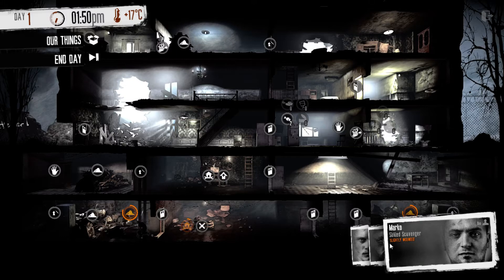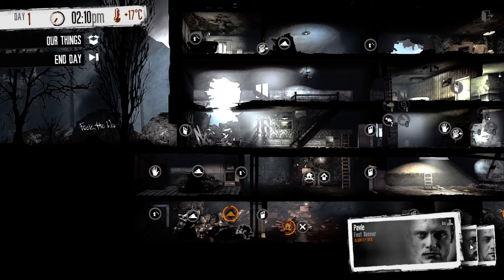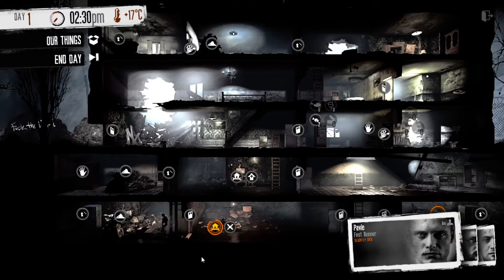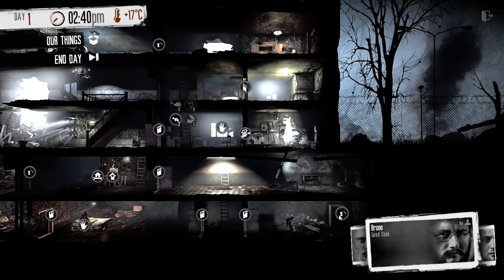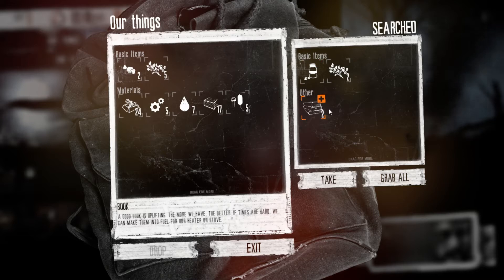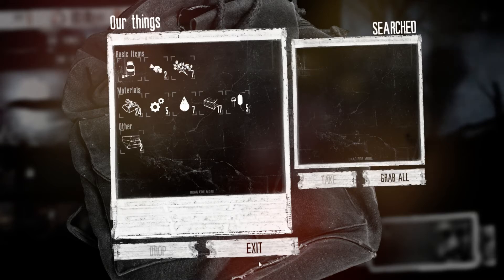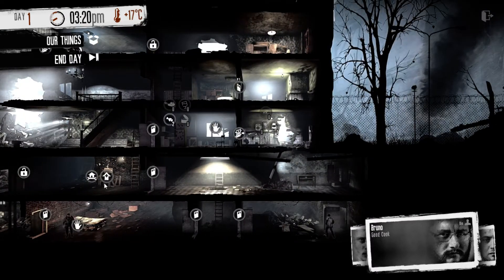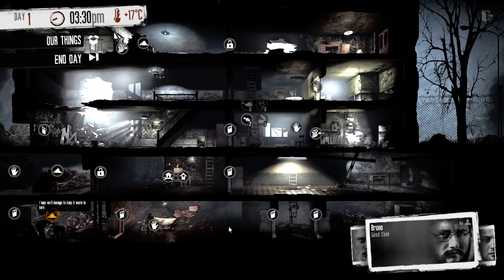I think Marco will be my scavenger because he's skilled for that — he'll probably go out in the night to steal some stuff. I might send Pavle and Marco together. Let's keep clearing out. I might actually lockpick this just to see what's in here. There are some books — that's good for morale, or you can just burn them if necessary. And there's some medication as well. The bed is done. A cooking stove would be nice, and a rainwater collector would be nice as well so we won't waste so much food when we cook.